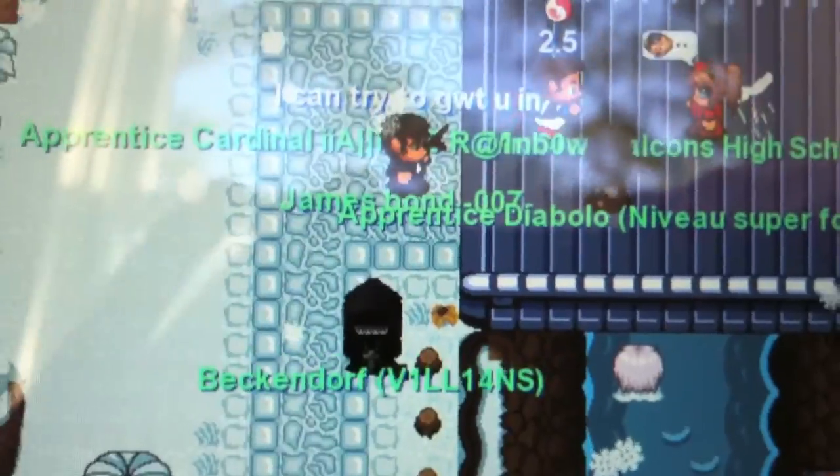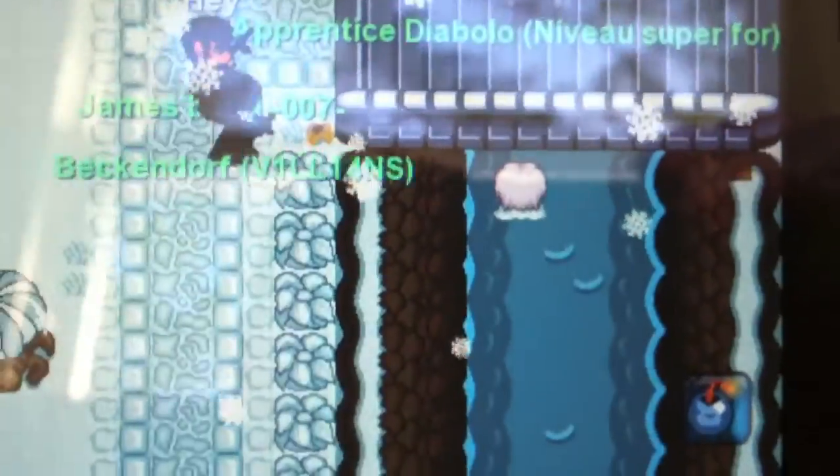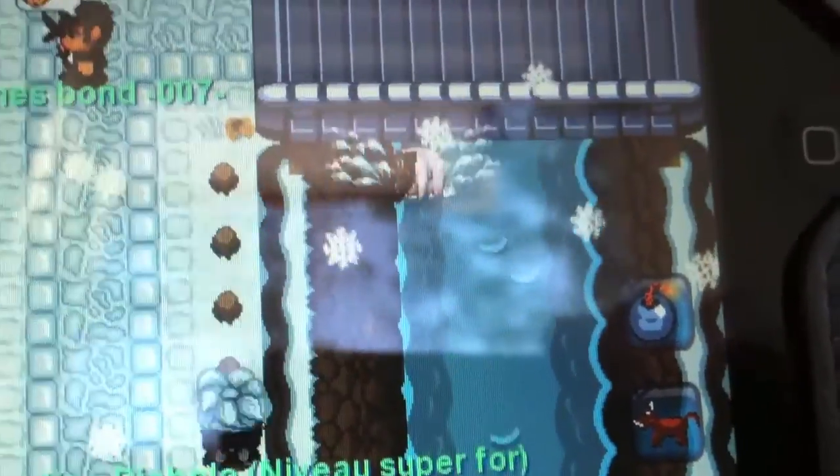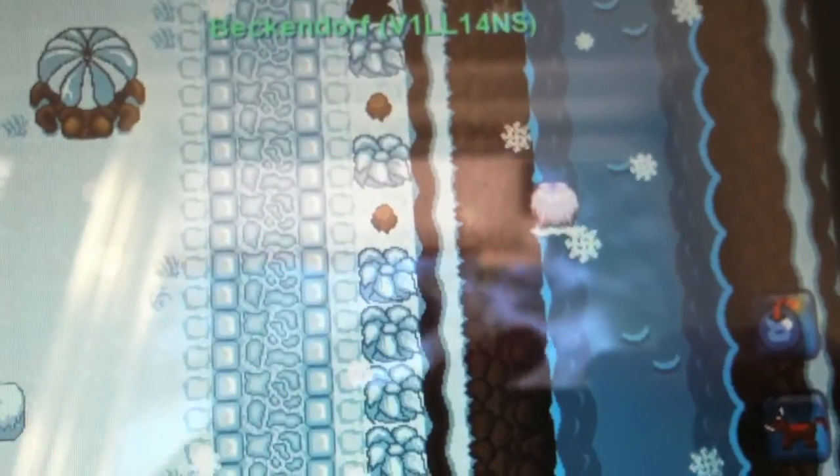Okay guys, here's the final glitch I want to show you — inside the water in the Angel Clan. James Bond is the one who got me in, so thank you. There's basically not really anything special here. This glitch is just a bush slide, but it's kind of cool, you know. Oh, you can't go under the bridge. But that's basically it. That's the end of this video, so I'll see you guys later. Thank you.